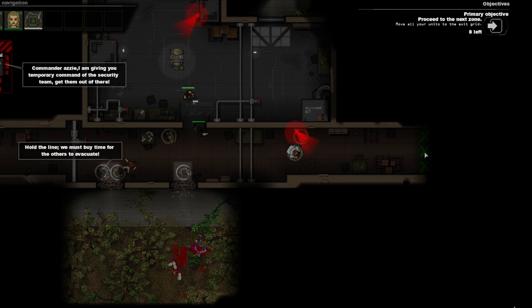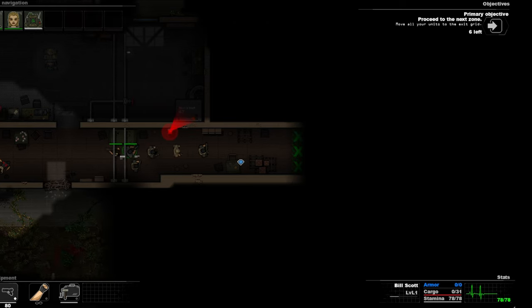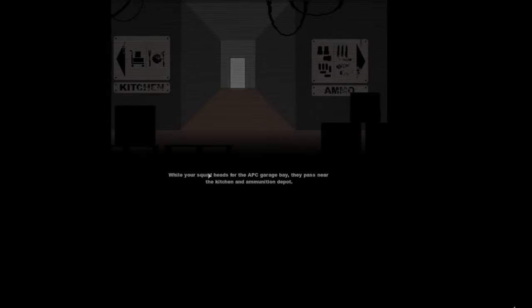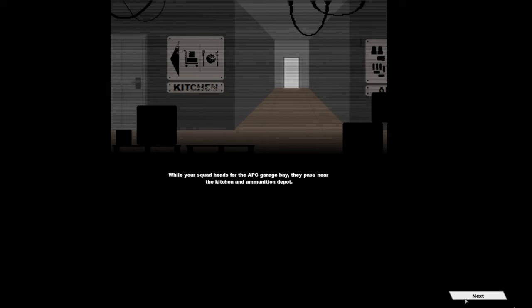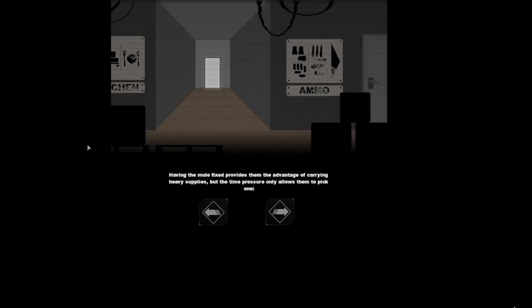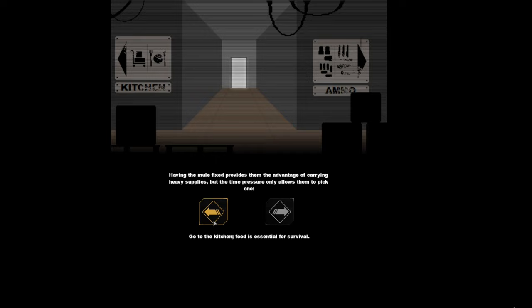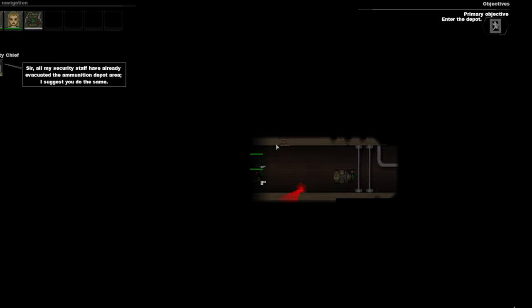I've got to get all these guys out of here. It's like different areas — this is one area and they jump to the next mission area. I like these kind of games. When they showed me it and let me have a little play with it, I thought — pretty fantastic. While your squad heads back to the entrance, you pass near the kitchen and ammunition depot. Whatever you do will have consequences. You can either go to the armoury to get the ammo or the kitchen. I can only do one — I'm going to go and get ammo.